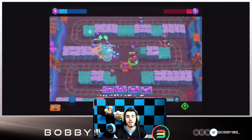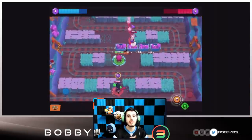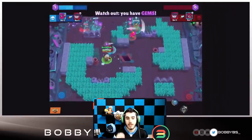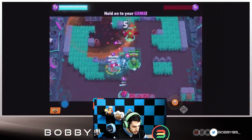Gene's gadget instantly pushes back all enemies close to Gene, but unlike EMZ, Gene gains 1,000 HP instead of dealing 500 damage. This is really strong — a really really good one. I love Gene's gadget.